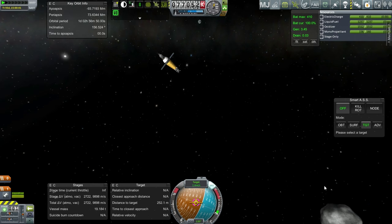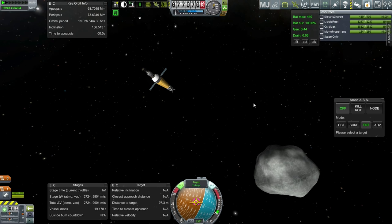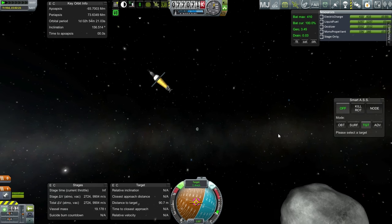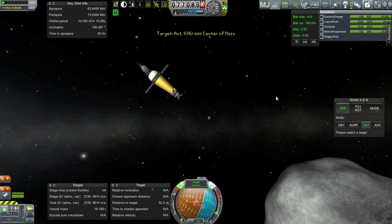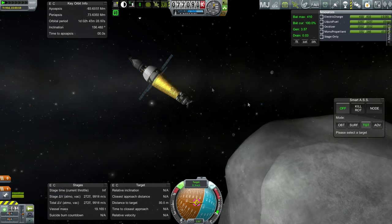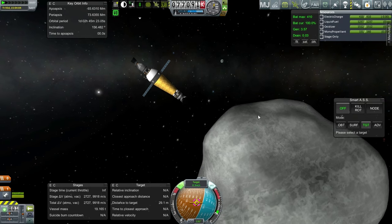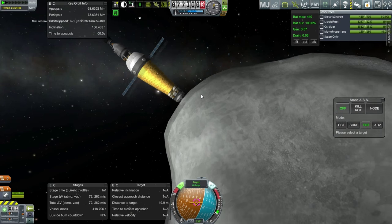We'll aim for just above this protrusion here — not really a flat surface. Within 100 meters now. The target marker occasionally shows off a bit, which doesn't instill me with much confidence. It definitely says it's targeting the center of mass. Well, it's smoother than I thought it would be — much less than the 30 meters distance to target indicated. I think that's more to the center of this thing. Okay, we've got it.